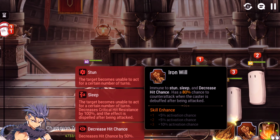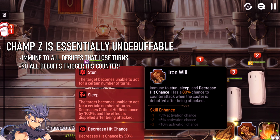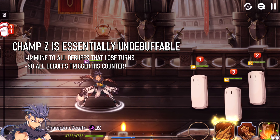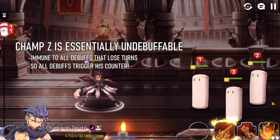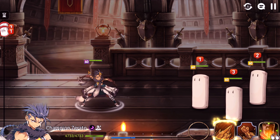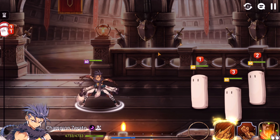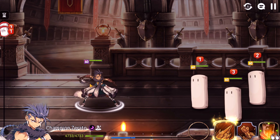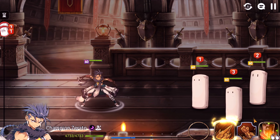His S2 is what makes him. At Max Mola, you have a 100% immunity to stun, sleep, and decrease hit chance, and a 100% chance to counterattack if Champion Zerato is debuffed. The attack doesn't have to be a debuff attack — if Champ Zerato has any debuffs previously, even an attack without debuffs will trigger the counter. Or an attack that causes a debuff will trigger an automatic counter.